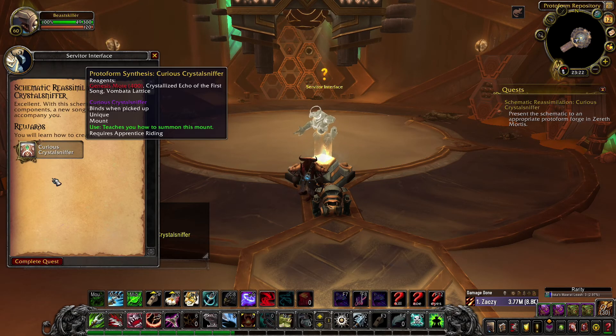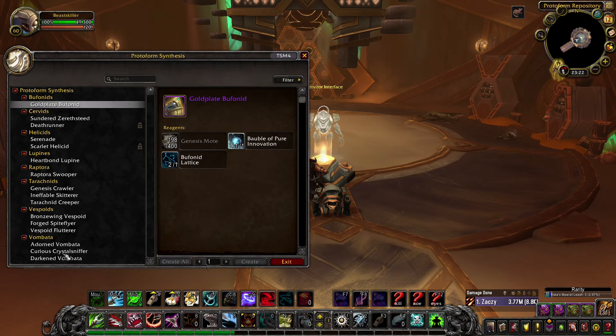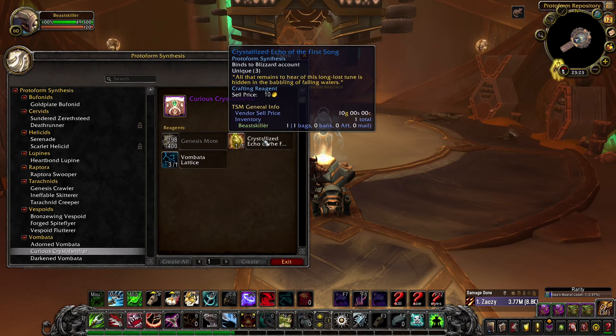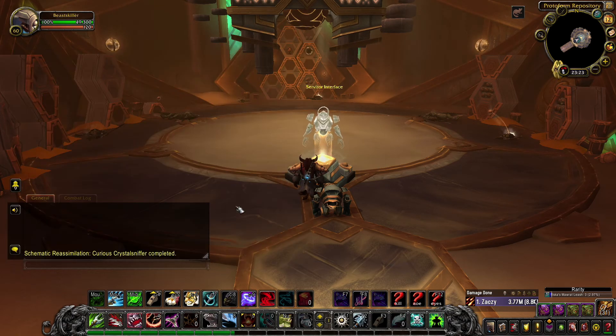You only need three items to make it: 400 Genesis Motes, one Crystallized Echo of the First Ones, and one Vombata larva. All these items are easy to get but take some time since they are loot drops from animals around the map. The larva you can also buy from the Auction House for gold.